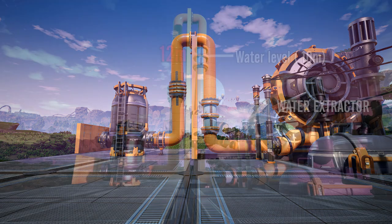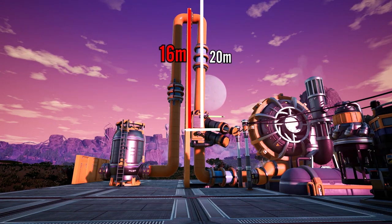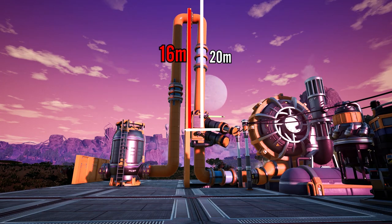A water extractor alone gives a head lift of 10 meters. Since the pipe height here is 12 meters, it doesn't go into the buffer on the other side. To give the extra energy required to move the liquid higher up, you need to install a pump. A pump will move the liquid 20 meters up from the geometrical center of the pump.